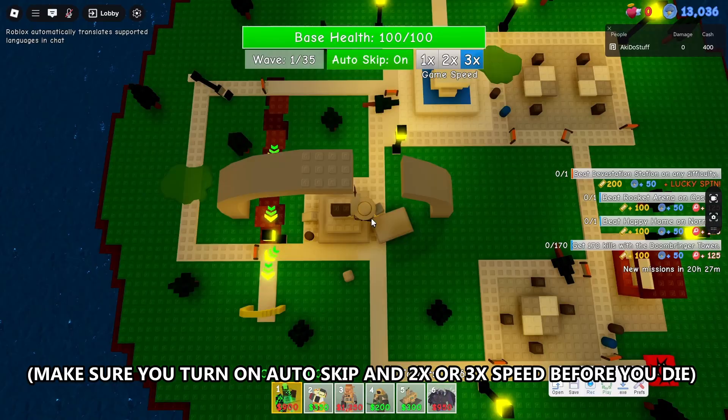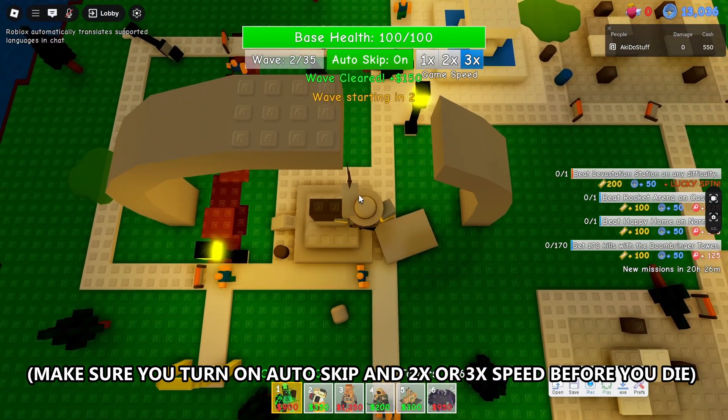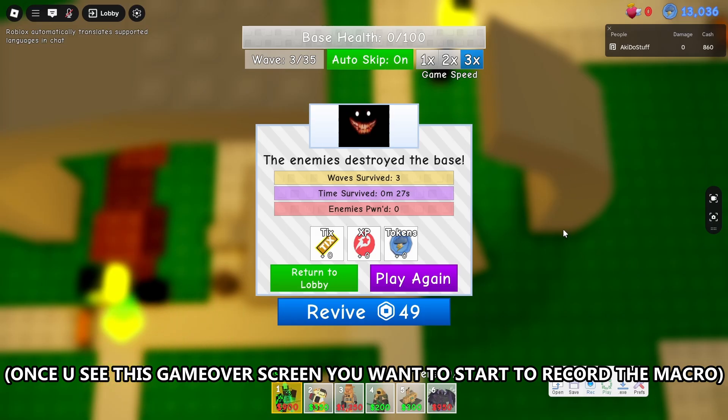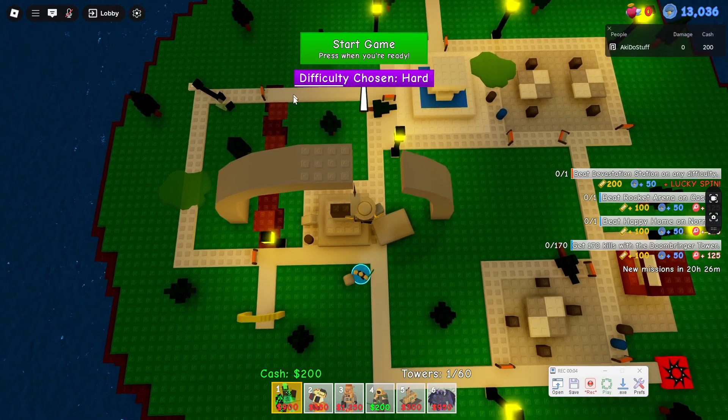Obviously, you want to die first. Once you see the game over menu, you want to start recording your macro — play again, select the difficulty, and start placing down the towers.